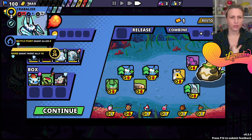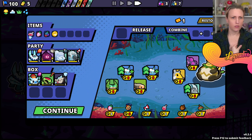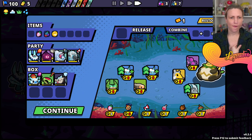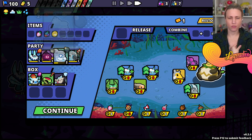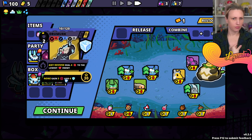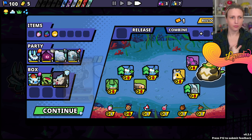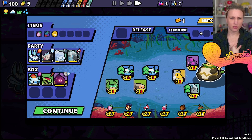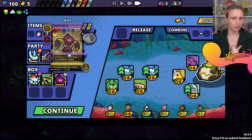Gain five max HP - let's do that to Fluffbeard. Five max health, me too! Maybe I can replace him.